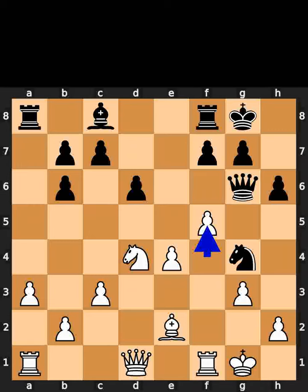White plays pawn to f5. Black plays queen to g5. If you enjoyed this video, please like and subscribe.